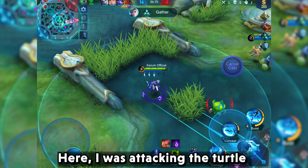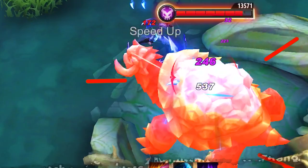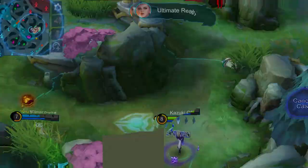Let me give you an example. Here I was attacking the turtle when my team initiated the gank. As you can see, while attacking the turtle, many of the shards from my passive fell and gathered on the ground. After which, when I used my ultimate on Yuzhong, the shards went flying towards Yuzhong. The ultimate's damage drastically increased and maximized the damage output, which led to killing Yuzhong in the process.